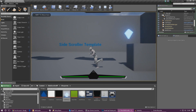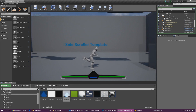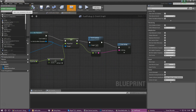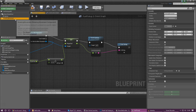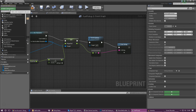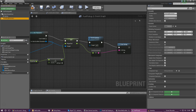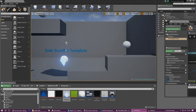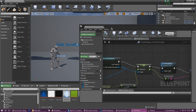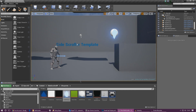Press Play to test it — the fuel pickup looks good and picking it up gives us fuel. One last thing I want to do is add a rotating movement to get it spinning and make it look more dynamic. Add a component, type in 'Rotating Movement', and by default the rotation rate is set to 180 degrees. Press Play and you can see it starts to spin. If you want to speed it up, just increase that value.